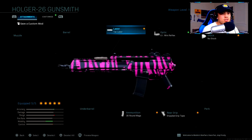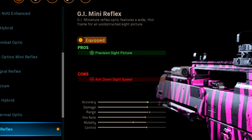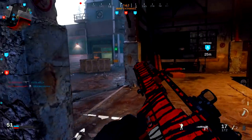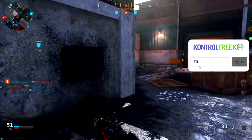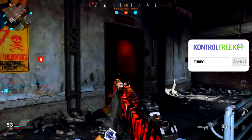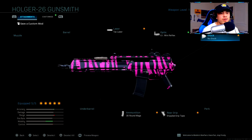For my optic I've got the GI Mini Reflex. This is personal preference — I find it easier to aim in on targets with this sight. I do like the iron sights a little bit, but the reflex sight is much easier. Your aim down sight speed isn't really going to be affected at all, especially with the other attachments on this weapon.